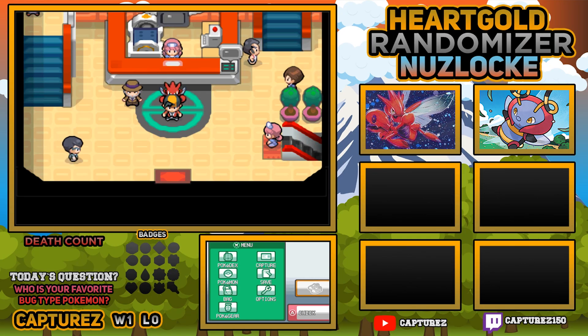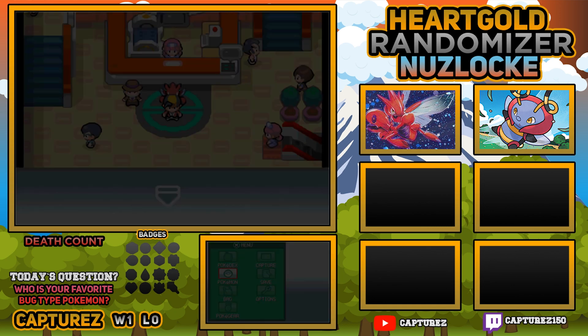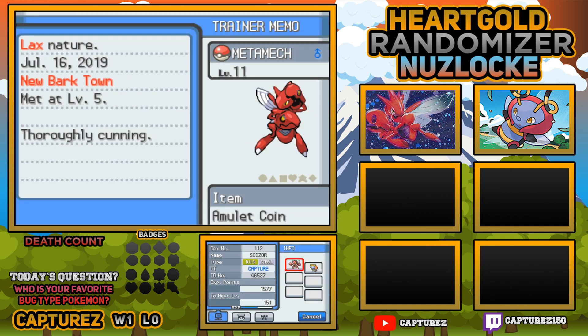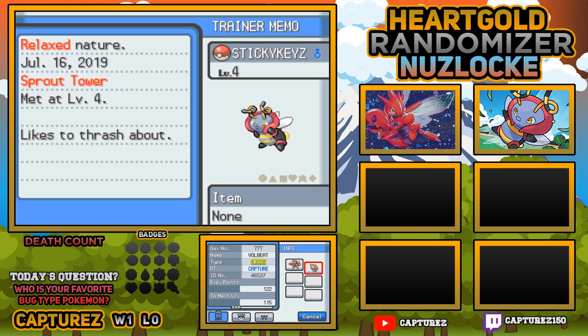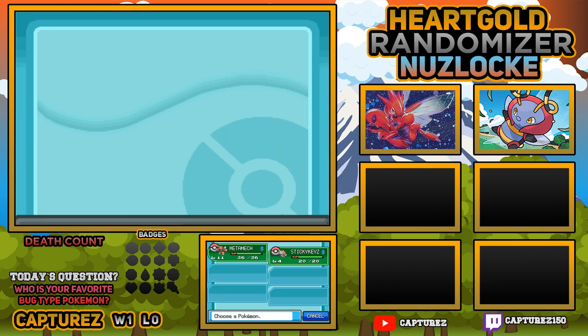Welcome back ladies and gentlemen, Captchas here playing the Pokemon Heart Gold Randomizer Nuzlocke Challenge. In the last episode, we started by picking our starter, which is our Metamech, the Scizor. It is lax nature with the airlock ability. We were only able to catch one Pokemon in every other route or area that we tried - not a very good start. We were able to pick up Sticky Keys, our Volbeat, at the very end of the last episode.